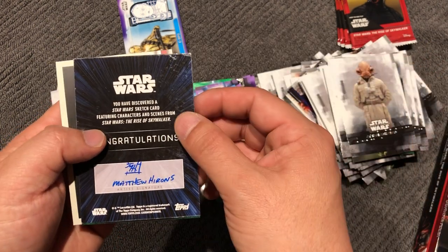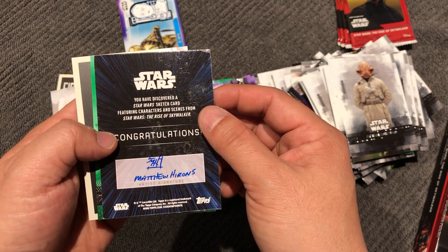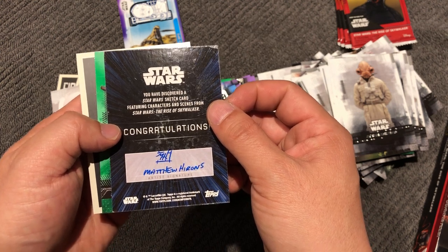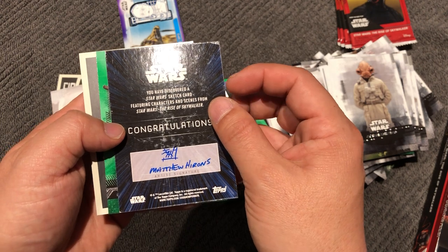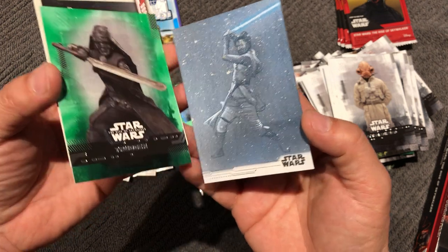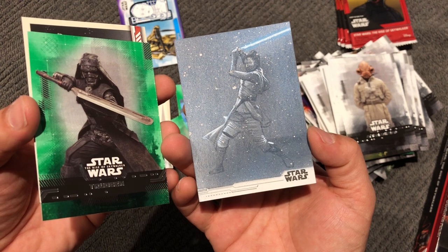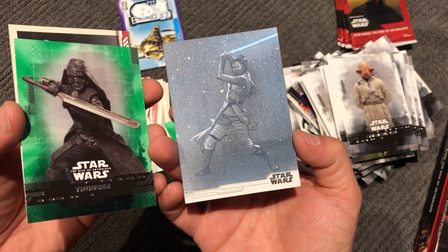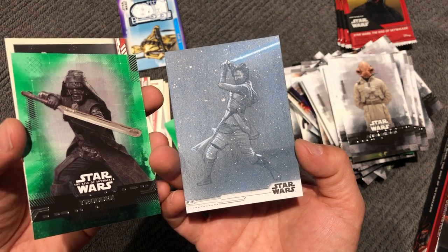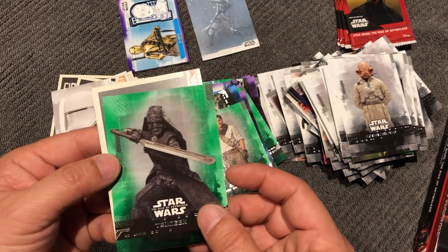And here it is — you have discovered a Star Wars Sketch Card featuring characters and scenes from Star Wars: Rise of Skywalker. Artist is Matthew Hirons. Let's see... oh, hey, nice! Rey, with that lightsaber fighting Kylo Ren in the snow. That's actually really nice. Very good.